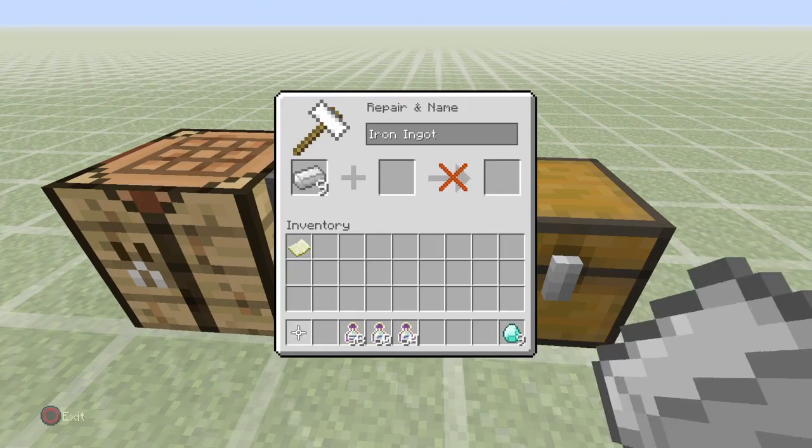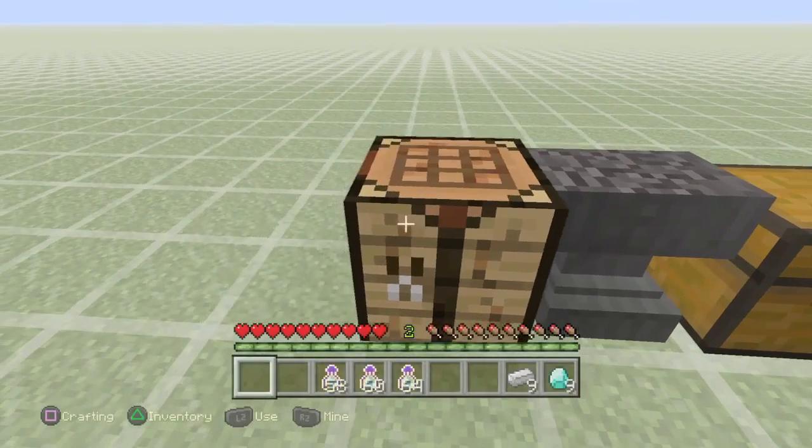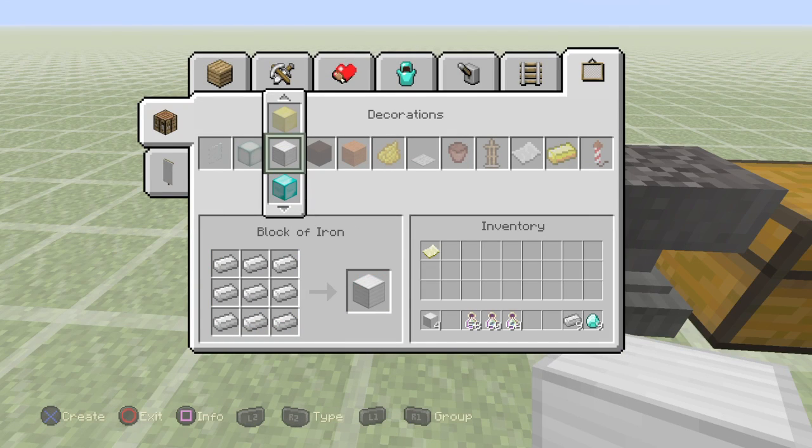We're gonna do it with the iron ingot now. I don't know if it's gonna work since I just did it, but we're gonna figure it out. I'm pretty sure it will work — actually I'm a hundred percent sure it will work. There you go, it even works with iron, so we can get a couple stacks of iron here.